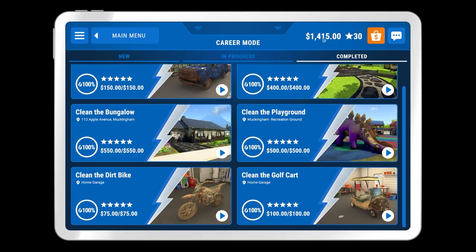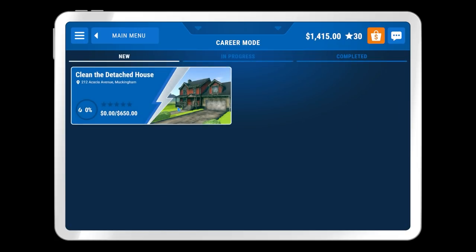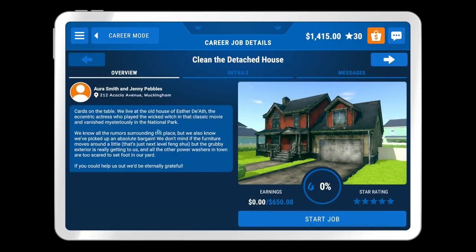We don't have enough money to buy any other cleaner, so we're going to stick with what we've got and take a look at the only remaining map in this career mode. Maybe there are other maps as we unlock them throughout the missions, but it does feel like we're getting towards the end of the build. We shall see — this is 'Clean the Detached House'.